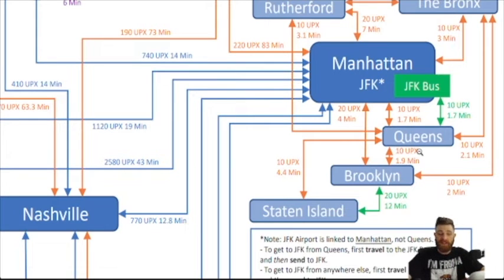For example, from Brooklyn to Queens it's only 10 UPX. If I don't know what I'm doing and I take the long way from Brooklyn to Staten Island, that's 20 UPX, then from Staten Island to Queens another 10 UPX, and now I'm at 30. And then if I want to go from Queens to Manhattan or JFK, that's another 10 UPX.